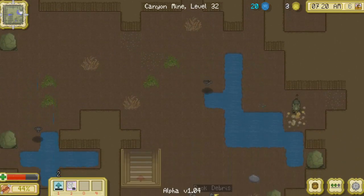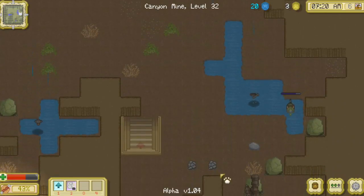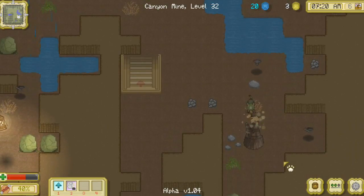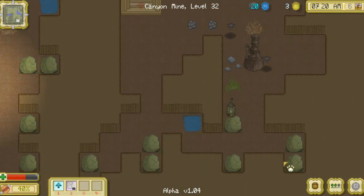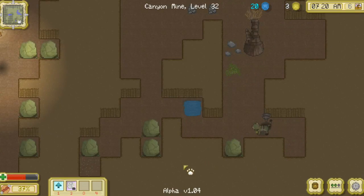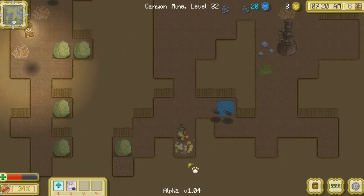Imagine how rich we could become — we could start buying everything, all the different skins, so many things, all of the little hats! We're going to have to watch out for these bats — I don't want to get caught by them. Hey, back off — bat off!